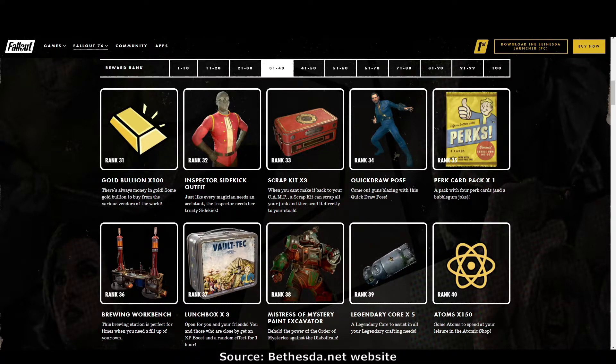Rank 35: perk cards. Rank 36: this is the best looking brewing workstation I've ever seen — it's Red Rocket themed but could also be science themed. I will be using that immediately. Rank 37: lunch boxes. Rank 38: Mistress of Mystery excavator paint — looks pretty good on the excavator. Rank 39: legendary cores. Rank 40: more atoms — we seem to be getting atoms every page, which is great.